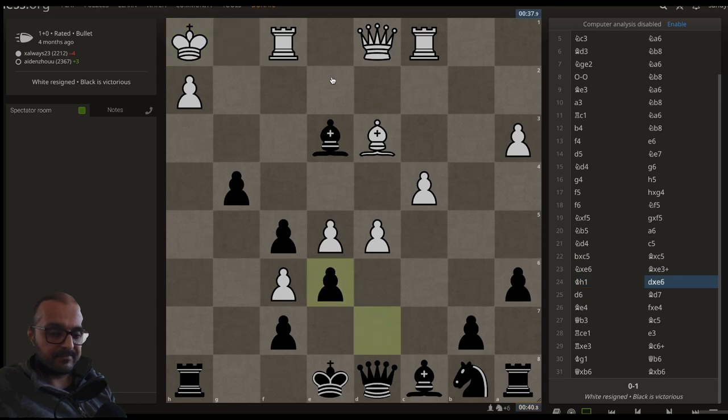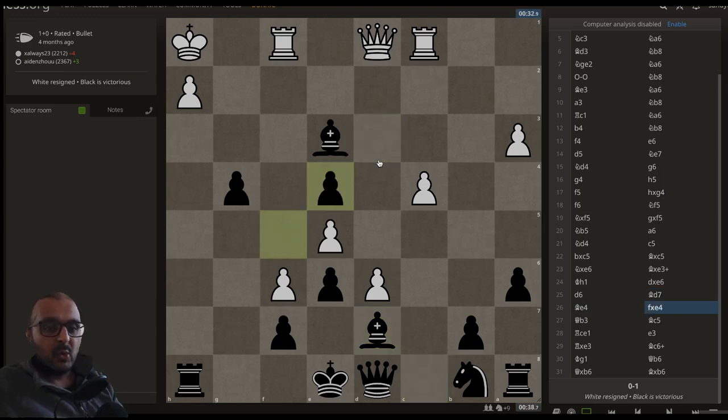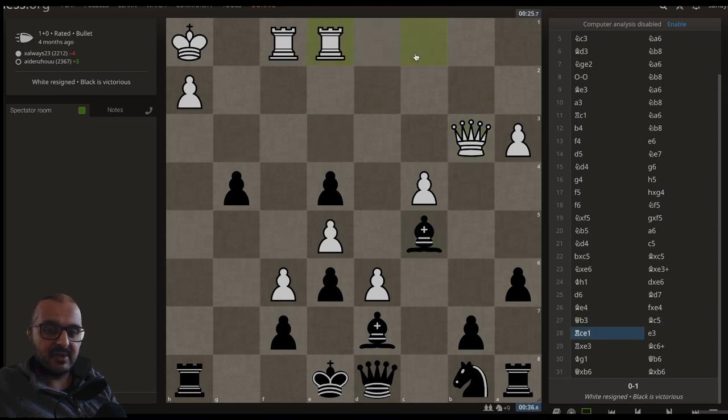We have King H1, D takes E6 — never mind the rook, let's create a protected passed pawn. We have D6, Bishop D7, and in this position White does what all of us would do: play Bishop E4 and hang it. We have F takes E4, never mind the rook, Queen B3, Bishop C5, Rook E1, E3.